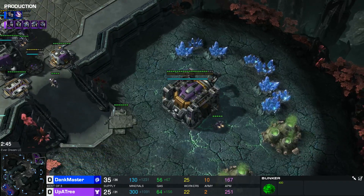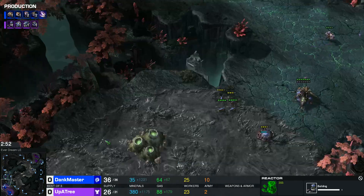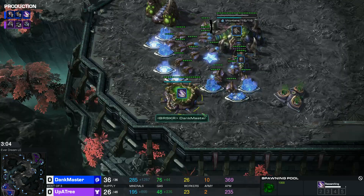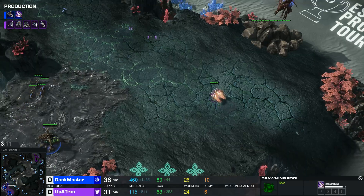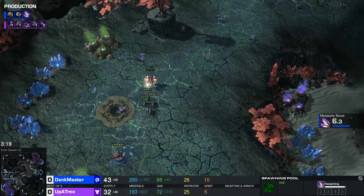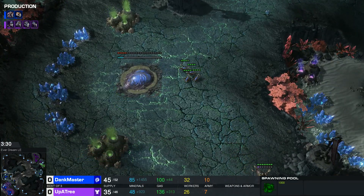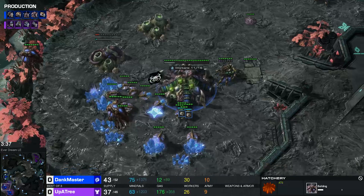Back on Up A Tree's side his CC is almost finished, he's got a reactor, probably gonna do the swap with the factory. Ling speed is just about done for Dank Master. Up A Tree is salvaging that bunker - interesting change of plans. A drone wants to take its face - he's gonna lose this Reaper. As soon as ling speed kicks in the lings can catch up. Funny, if he'd have just left that bunker a few more seconds he could have denied that third from being taken.